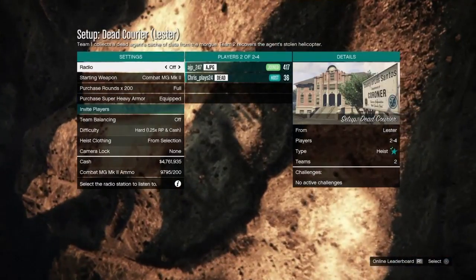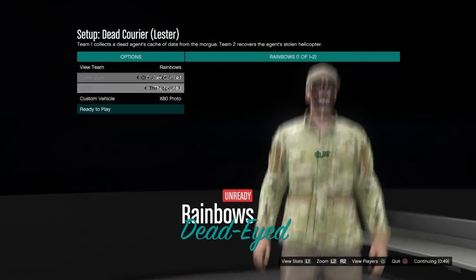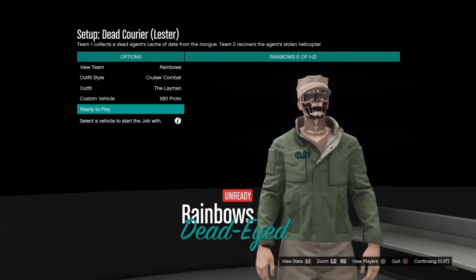To get the Tan Joggers, you're gonna start up the first heist — the first Doomsday Heist — and the first setup. You start up the setup called Dead Career, join the team that has the Tan Joggers, which is the Rainbows team, and the outfit is the Layman.